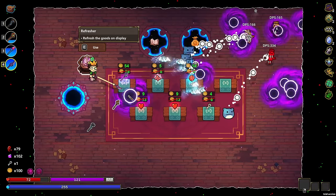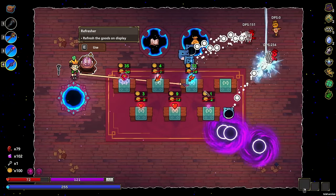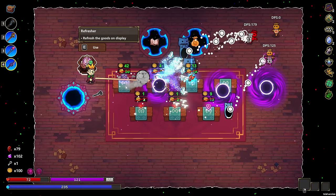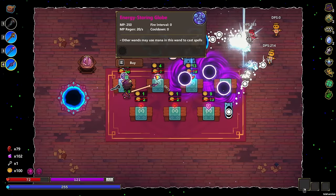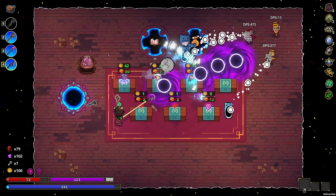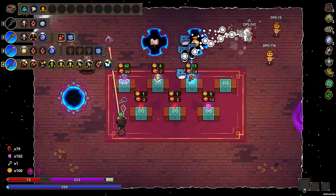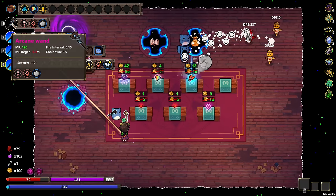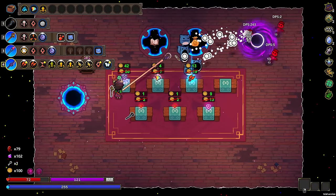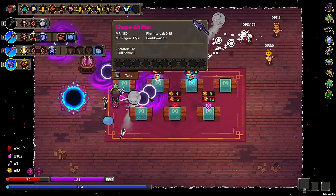We're definitely gonna grab the chest potion too — get a random chest. It's gonna hurt us to open it, but we do it anyway. Hey, I evaded the damage — nice! We're back at 110. We got the awakening potion, the levitation potion, and — oh, conversion! Yes please! Conversion will allow us to re-roll this stupid closer observation relic.